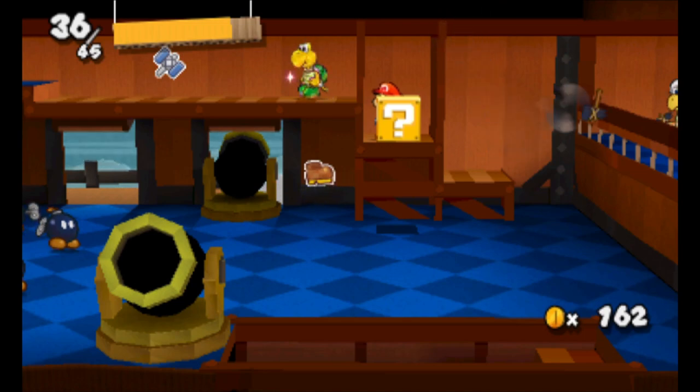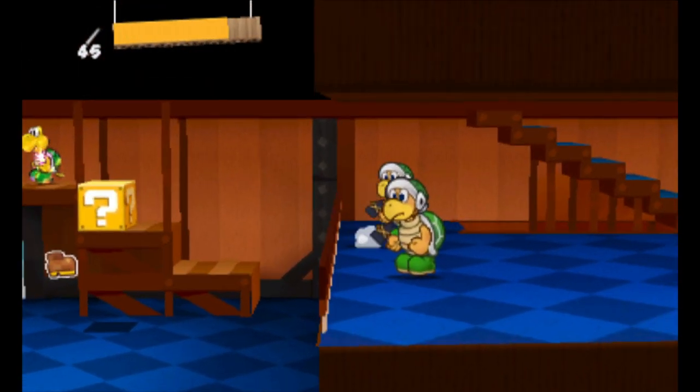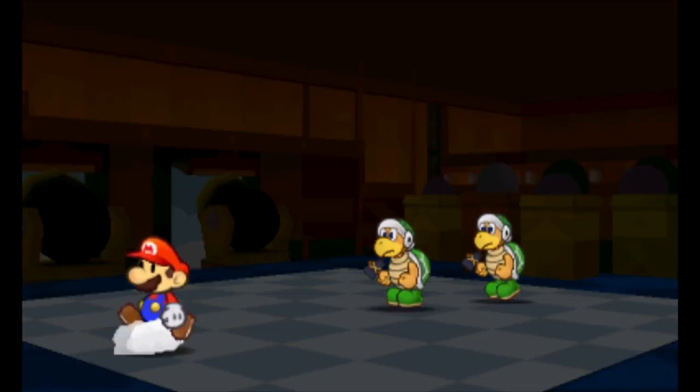The last important thing is knowing when to go. What I do is wait a little bit after he throws the hammer — like after it's in the air, roughly there. I don't have a visual cue, it's more of a feeling. Then I hold down, and once I'm as close to the very south edge of the block as possible, I hold right and jump at the very edge.